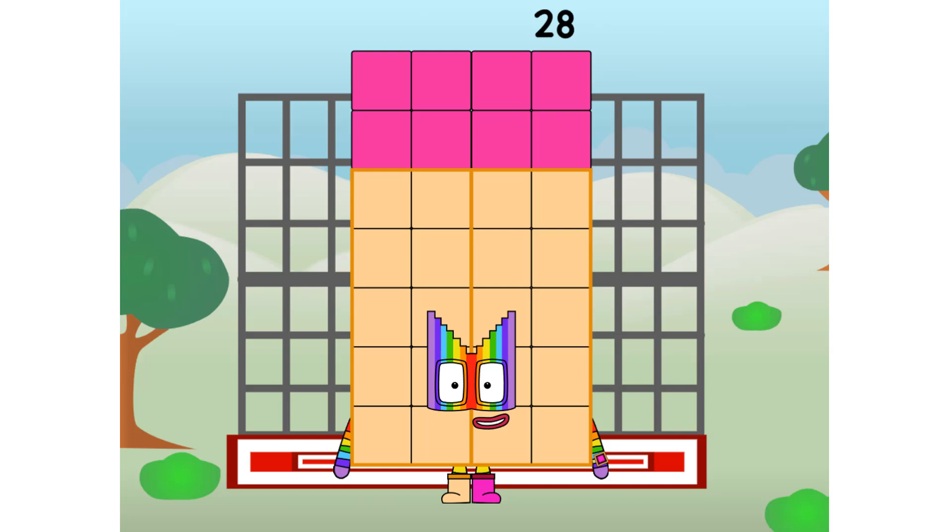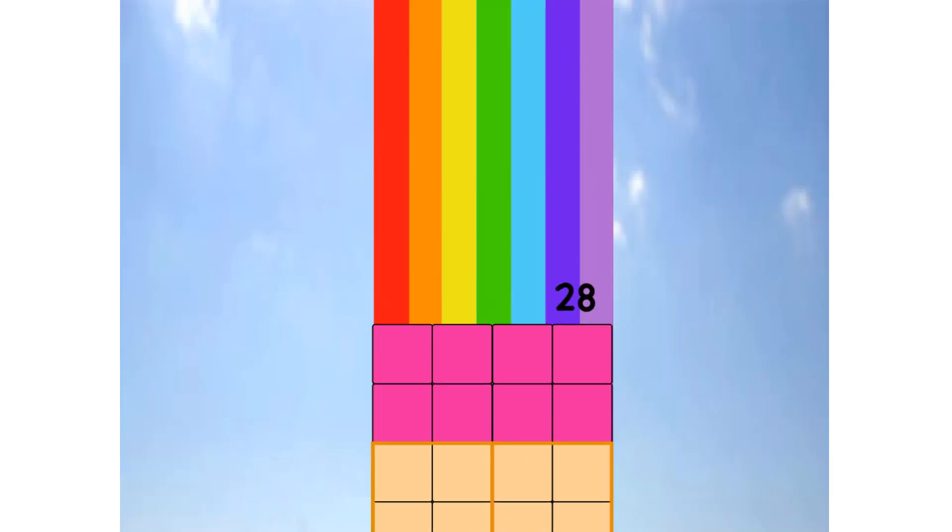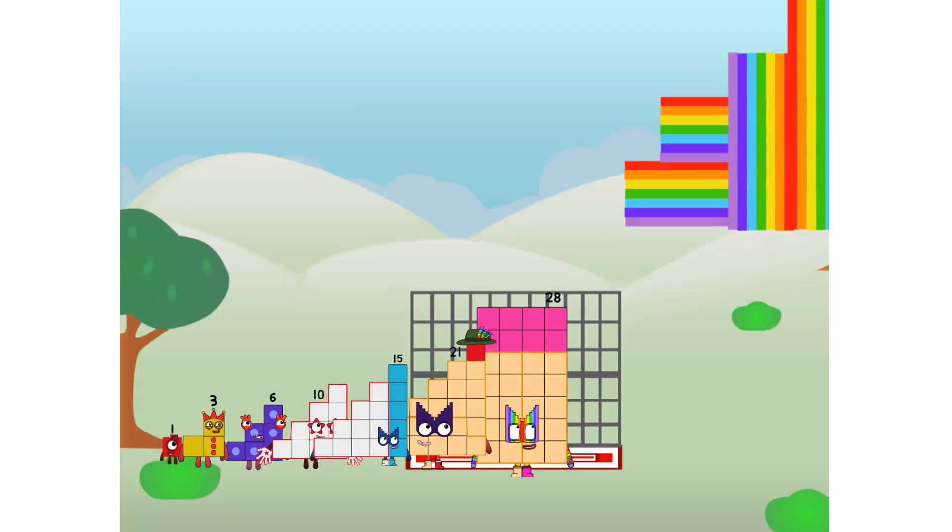Twenty-eight commencing rainbow test flight. All systems checking out. One plus two plus three plus four plus five plus six plus seven. Wish me luck. Whoa! Yowzer. Didn't get that high, but I did just invent the step rainbow. Guess you've got to give it a go to get lucky.